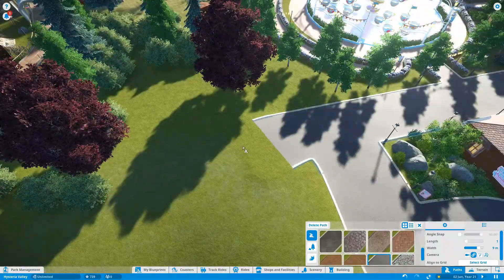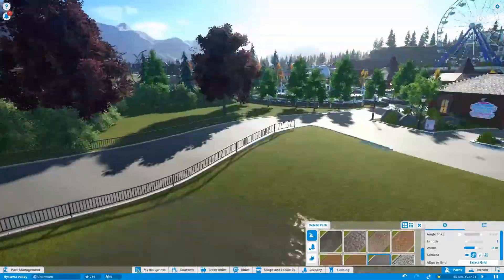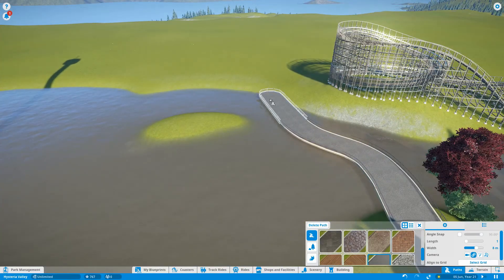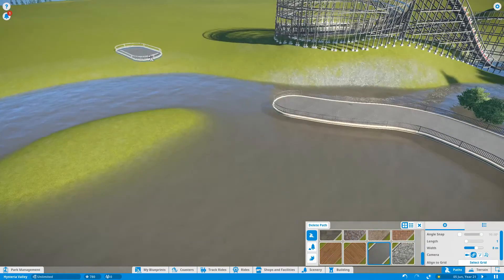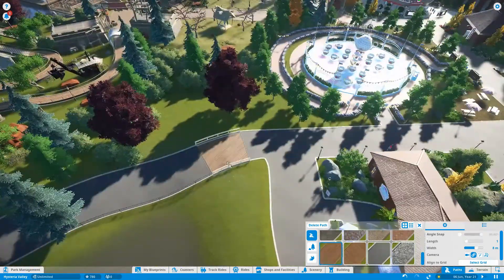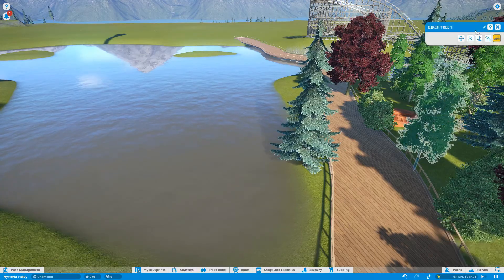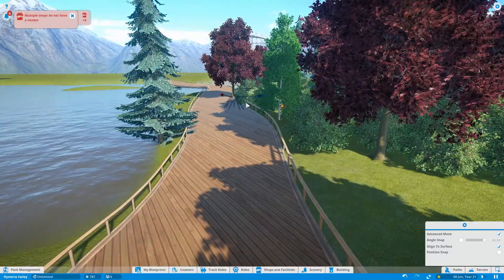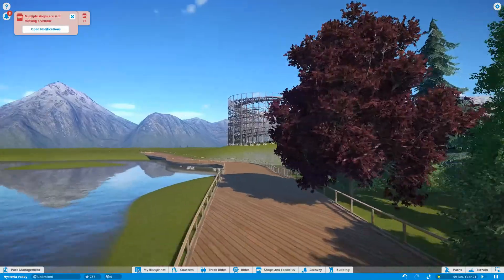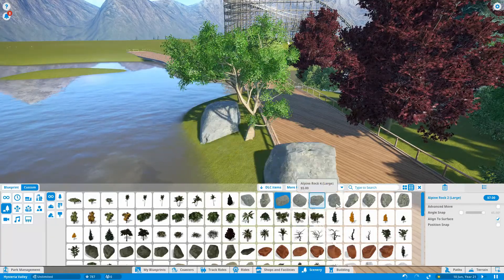Today we are expanding on a brand new area that we started in the last episode, where we put in a drop tower. Just to the right of that, we are building a little lake area. I didn't really have a relaxing area in the park yet - we've done a boardwalk, a pirate theme, a coaster, and the entrance. So I wanted a nice relaxing lake-type area. Inside the lake we're using one of the boat rides added in the Adventure Pack.